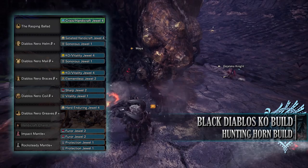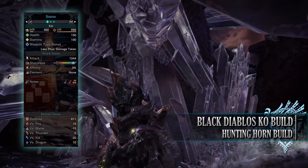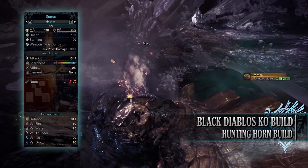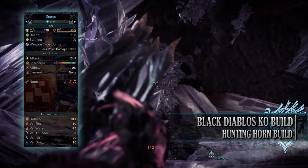If you've done what I've done, you should have 150 health and 100 stamina — 200 health when on a hunt with consumables. You'll have an attack of 1,344 with Purple Sharpness, no affinity, and no element. As for the songs with the Rasping Ballad, you'll have access to Knockout Negated, Attack Up L, All Melody Effects Extended, Impact Echo Waves, and Echo Wave Dragon.